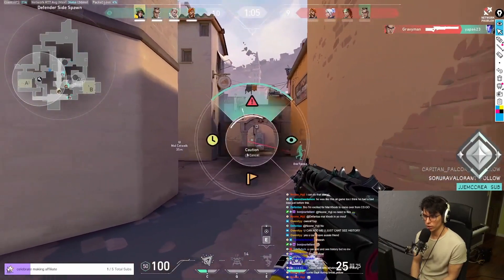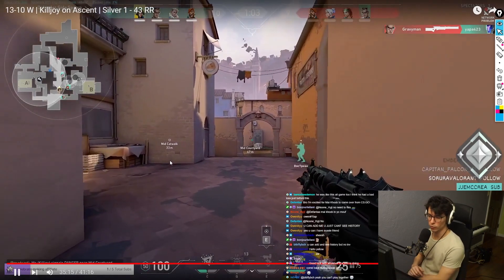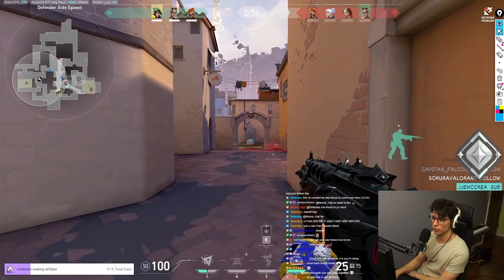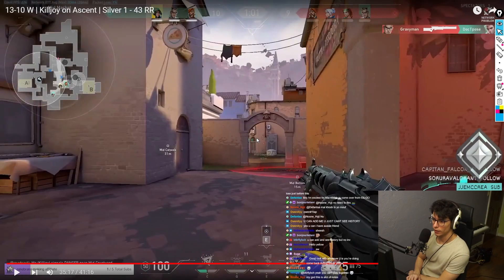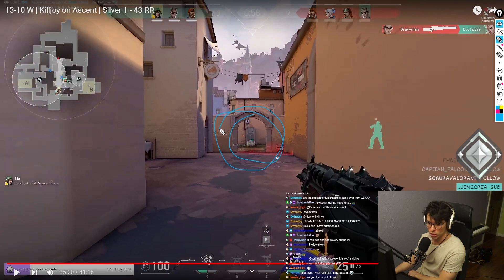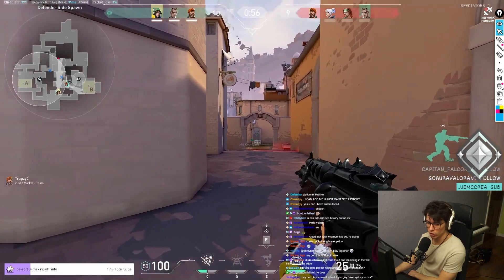Crosshair placement — always keep your crosshair at head level. Sometimes I see you moving around with crosshair placement a little low. You want to instinctively keep crosshair at head level. Also — I think you're looking at the mini map here, which is good for information, but when you're looking at the mini map you should never be in a high-traffic area. You'd have to flick either side from a low crosshair position. Only look at your mini map when you're in cover.